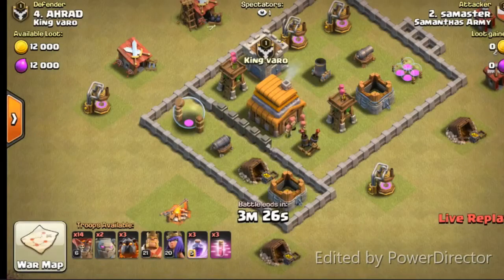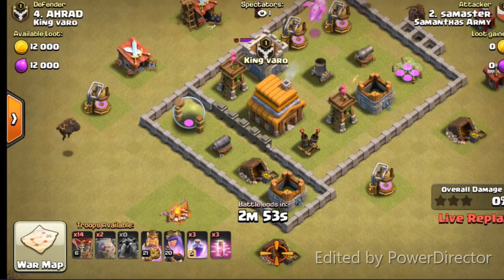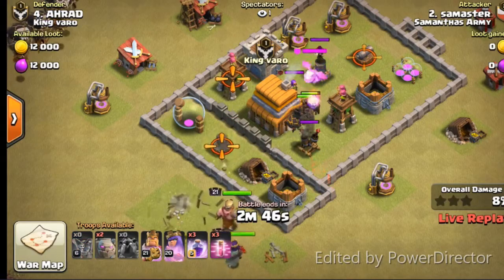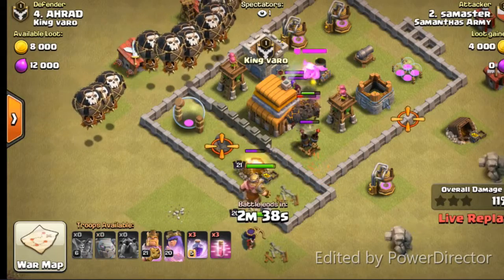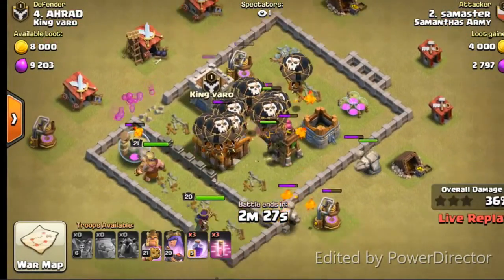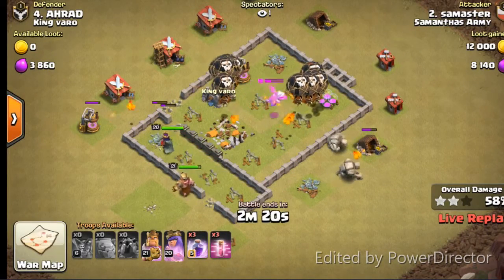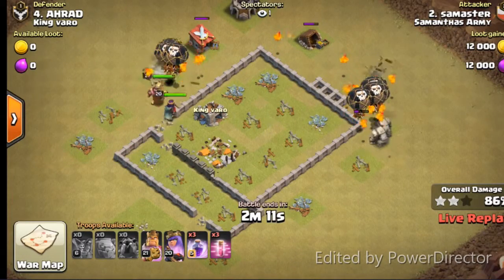So on this one, Sam Master, our clan leader, is going after this A-Rod. I think she was set up for a Town Hall Mine attack, and a few of our lower levels got zero stars, so she was able to step down and just totally wipe. We had three Lava Hounds, like 14 Balloons, two Golems, and her King and Queen. It's really quick, really fast. I forgot how to zoom when I was watching this live.